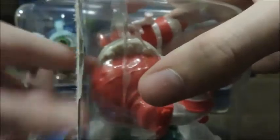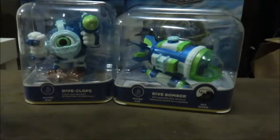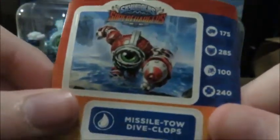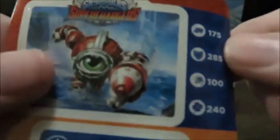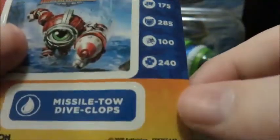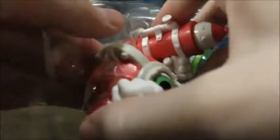Now we have that out of the way. First of all, we get a Mistletoe Dive Clops sticker. He has 175 attack, 285 for defense, 100 for speed, and 244 for magic. For the speed, it's understandable — he's very big in the game. Now, normal Dive Clops.